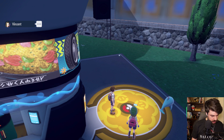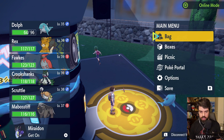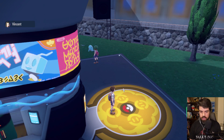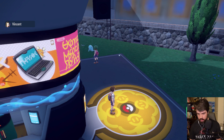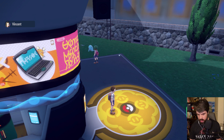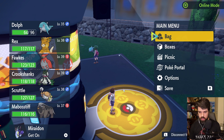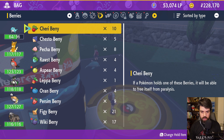Finizen evolves into Palafin in the Union Circle starting at level 38. Okay, so it evolves at level 38. So I jump into someone else's game — I've done that — so now I just need to open my bag and use a bunch of candies on it to get it up there.